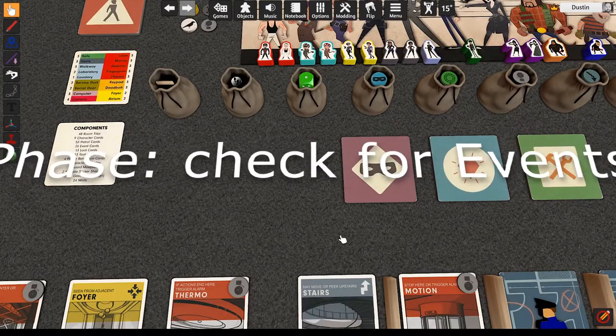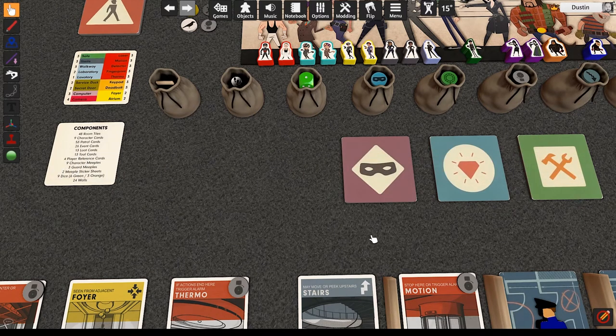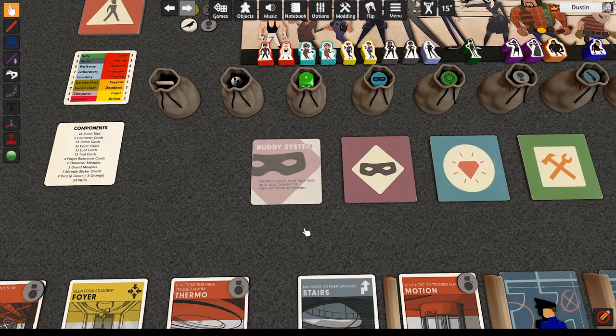Check for events: after you finish your actions, if you used two or fewer actions, you must draw an event card and follow its text. Some events are helpful to the Burgle Bros, but others may cause more problems. You may not avoid drawing an event card by simply moving back and forth between tiles.